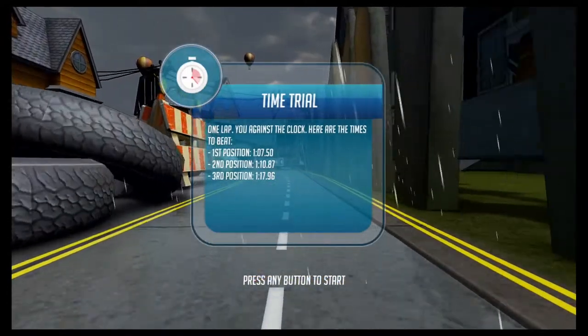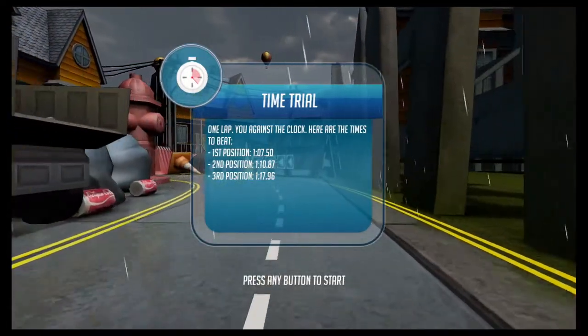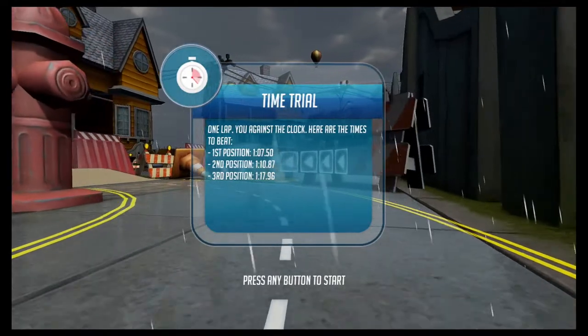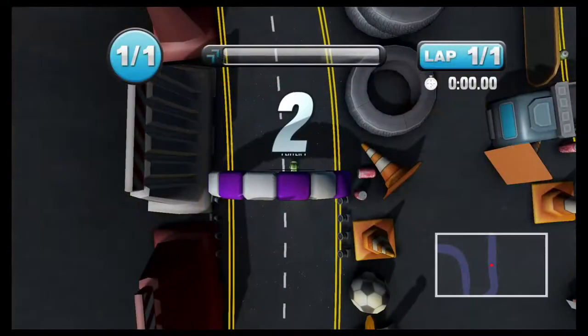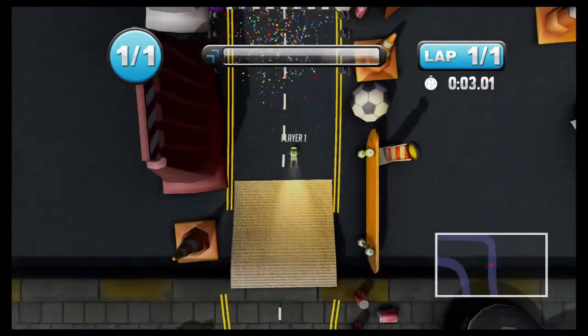Now we got the time trial — one lap, you against the clock. Here are the times to beat: first position 1:07, second 1:10, third 1:17. Is that going to be easy or hard? We'll find out. I got the confetti cannons going — that's cool.